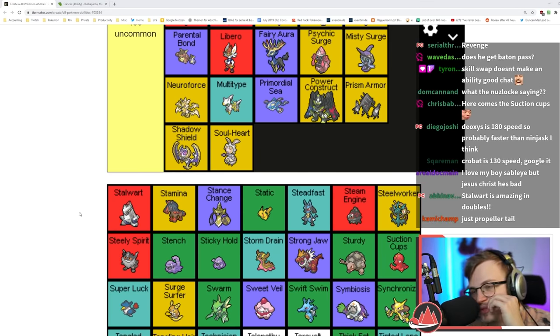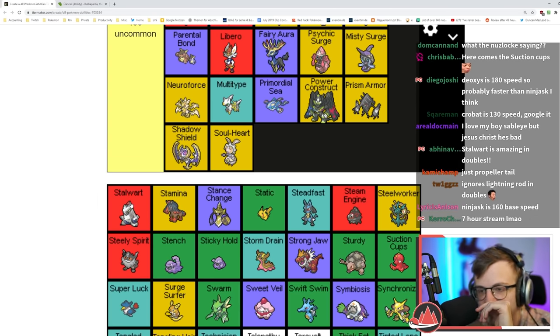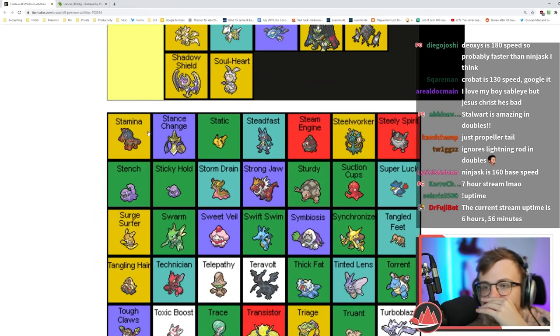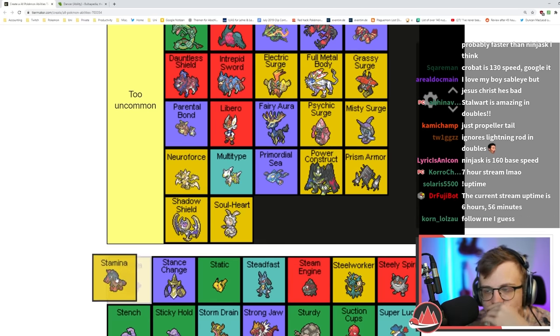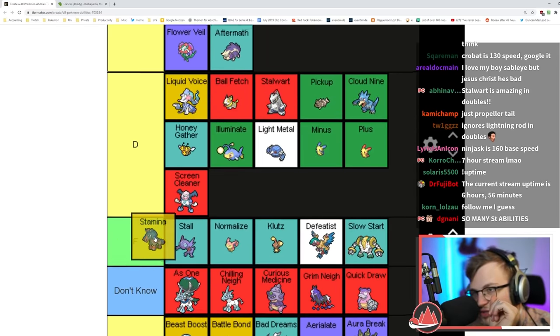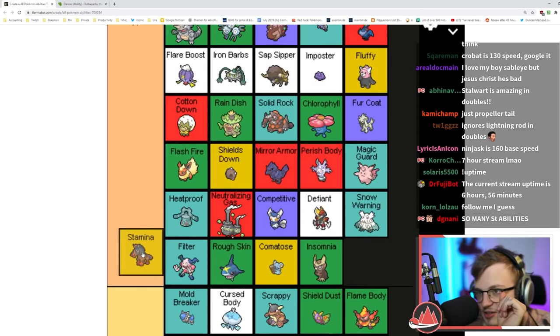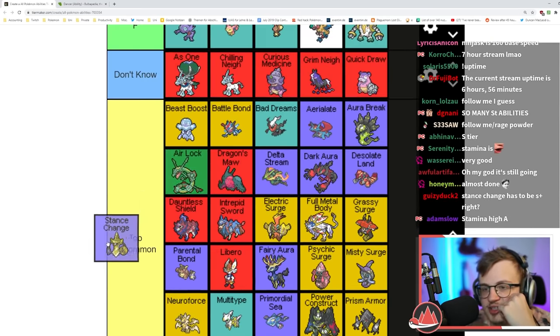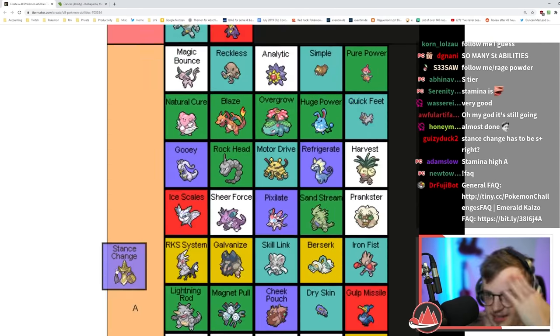Stalwart is the same as Propeller Tail except worse because Duraludon doesn't even have a STAB move affected by redirecting abilities. Stamina increases your Defense when you get hit by a move — that's really good. I think it's an A tier ability, worse than Fluffy.